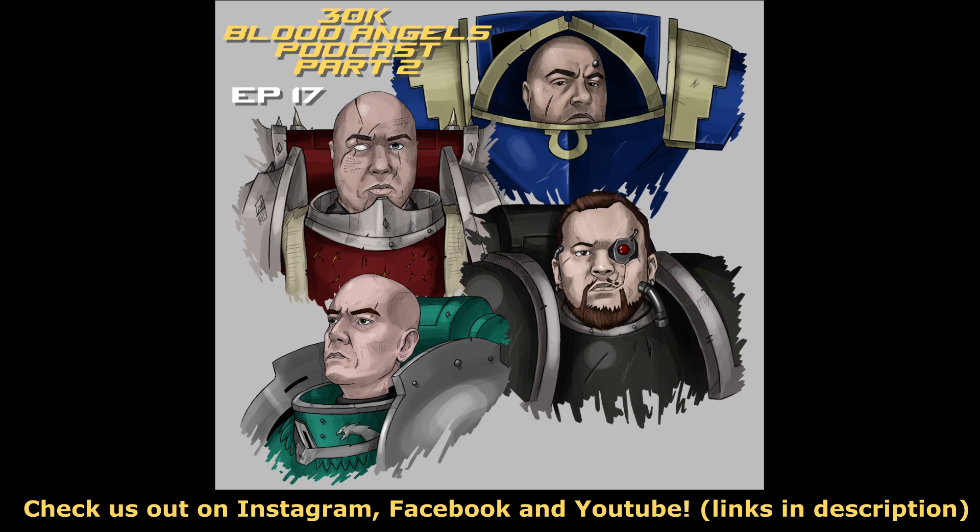It might not win you a lot of games, but it might get you that edge, or kill that last model. How many games have we all had where there's only one model still claiming an objective, hiding behind a corner? It makes sense, it's fluffy. If Corax can fly by and do stuff, Sanguinius sure as hell should be able to. The last bit is the Infernus — an 18-inch range, Strength 8, AP1, Assault 2, one-use weapon.